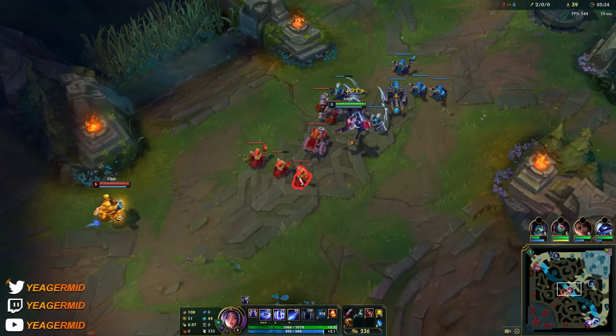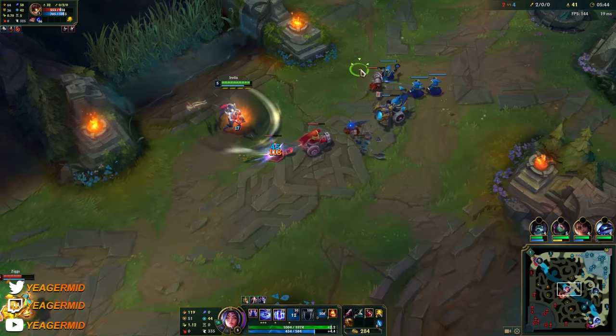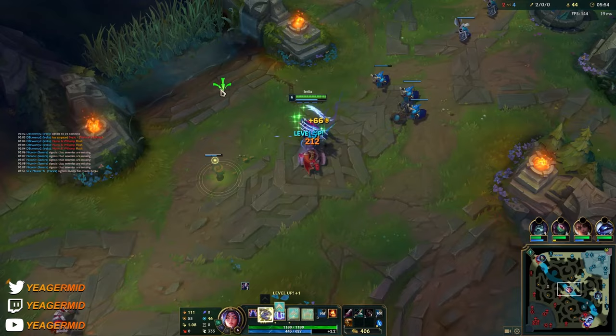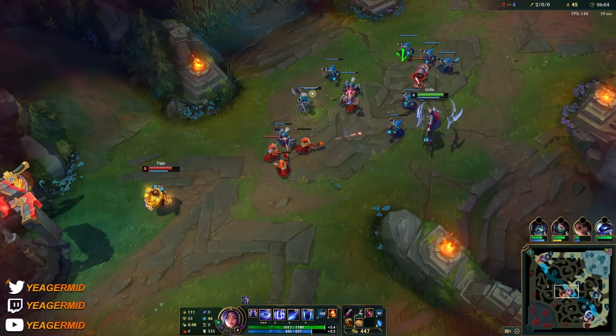Once again going to hit the backline minions a little bit — I prep them. Meal prepping the backline minions. Take out the W — it's out. Going to place a ward here so I can see how far back he's staying. Oh, good thing he missed the cannon. Ultimate ready to go. Let's meal prep the backline minions again.